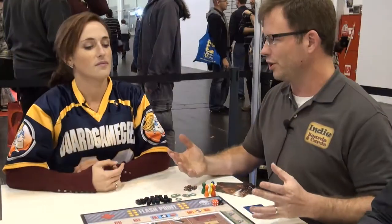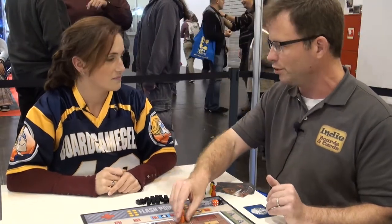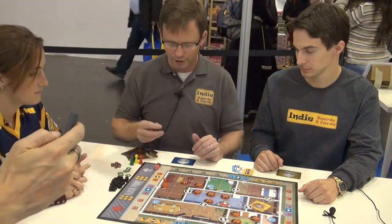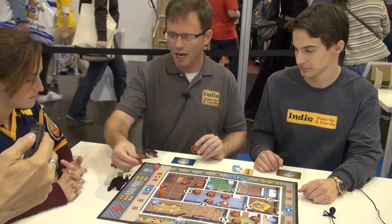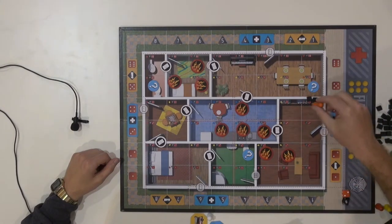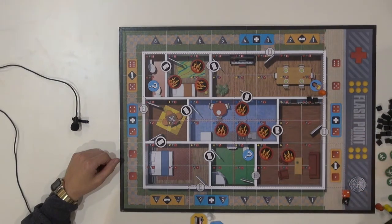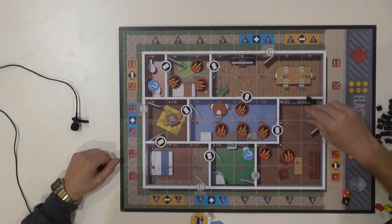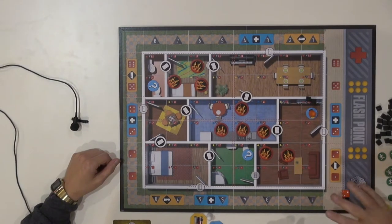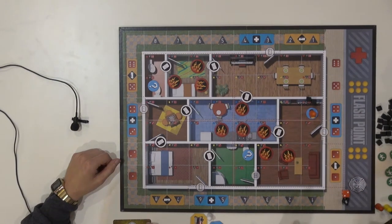Each of us is a firefighter. On our turn, in the basic game, we have four action points. We can do pretty typical things you'd expect of a firefighter: we can move, we can extinguish the fire — turn it to smoke or take it off the board. We can chop a wall — you have to chop two times to go through the wall. When we reach a question mark, a point of interest, we flip it over. If it's a victim, we need to bring that victim outside. We can carry that victim and bring them to the exterior door. We can also open and close doors. That pretty much covers the actions in the basic game.